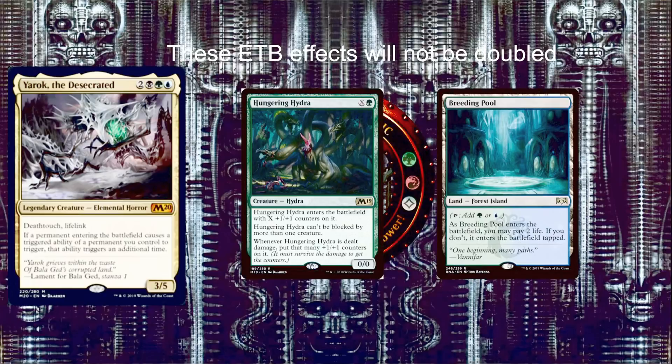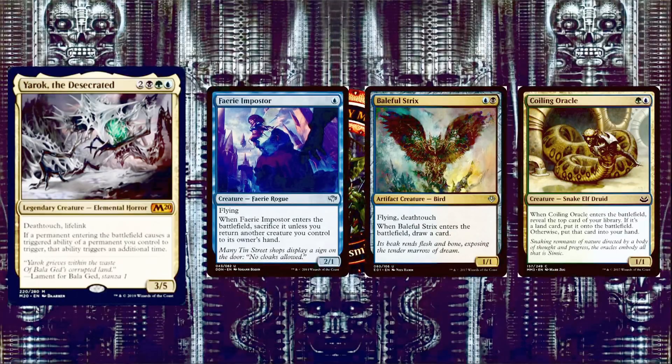Let's get into the deck, starting with the creatures. First we have Faerie Impostor, a 2/1 Faerie Rogue for one blue. It has flying, and when it enters the battlefield, you sacrifice it unless you return another creature you control to its owner's hand. With Yarok, that trigger fires twice, so you can return up to two creatures to your hand for just one blue mana and potentially recast them for doubled ETB triggers.